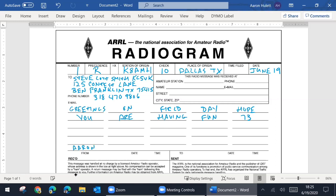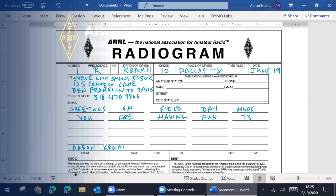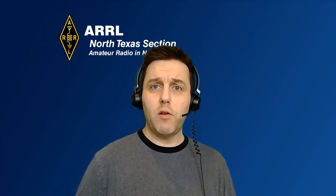So we have our radiogram ready to go. Now, how do we move it to earn our points? There are two ways: you can find a traffic net and move it over the air that way, or you could use Winlink and move that traffic over the air with Winlink. Very important — Winlink does support Telnet or going over the internet, and that does not qualify for points for Field Day. This traffic has to move over the air. We'll talk about how you read this over the air, and then jump into how to get it into Winlink.